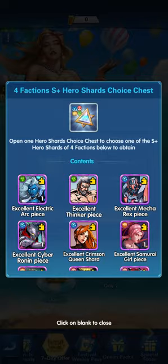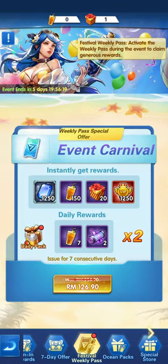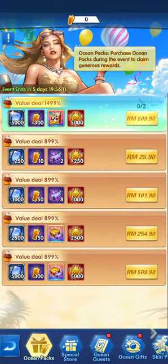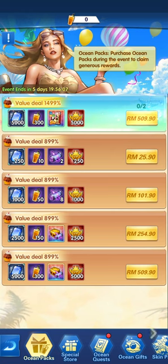By purchasing the seven chests you will get the four faction S-plus hero selection shards. Also, the soda you will be using to fill up the bar. Next, the festival weekly pass — collect the daily pack, then move across to the ocean pack and the store pack.